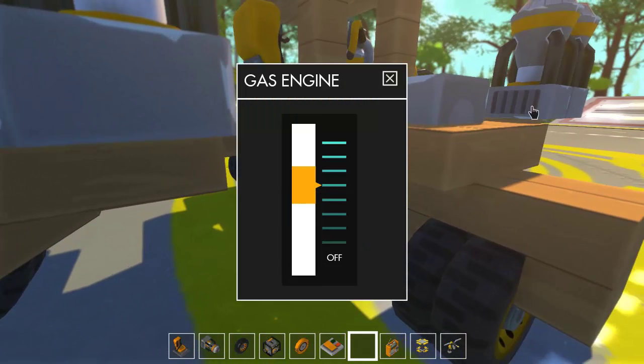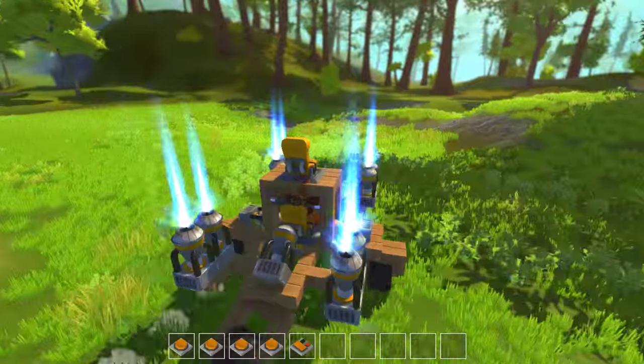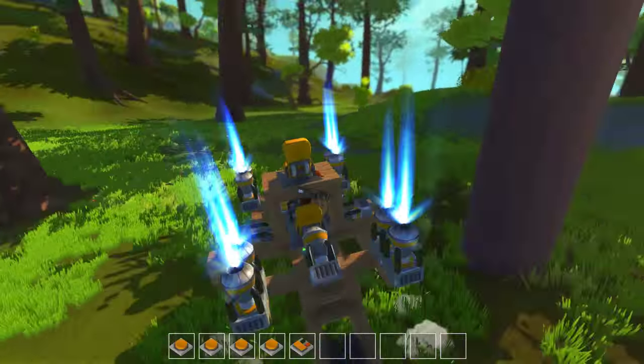So I have the gas engine set to the fourth down from the top. If you set it to the fifth down from the top, it'll pretty much not flip over. It's really hard to flip over because of these thrusters that activate when you hit the W key. On this setting it could flip over because it's a little bit faster, but it's much more fun.